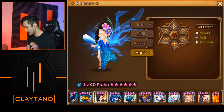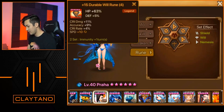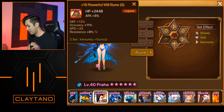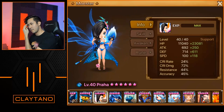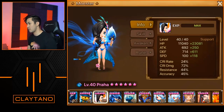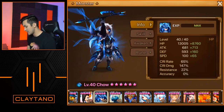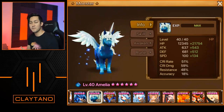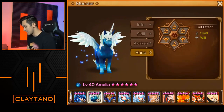He may have used Praja on arena defense, but I'm thinking he used a different monster setup there — we'll get to that in a second. Amelia is next: 134 speed, 21,000 additional HP with some decent defense and 48 resistance, on swift/will: speed/HP/HP with the 1/3/5 slot runes.